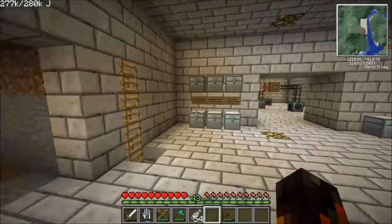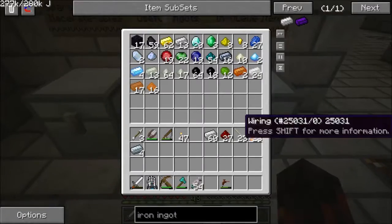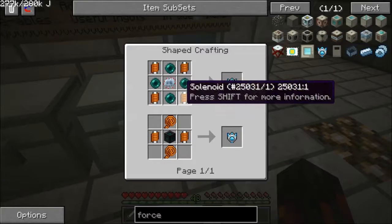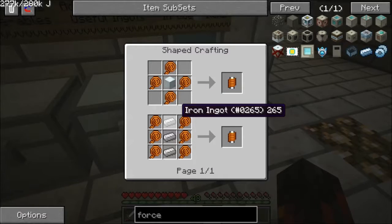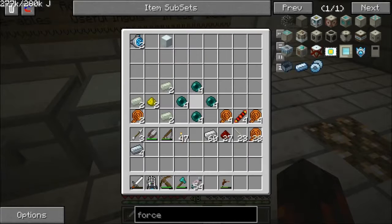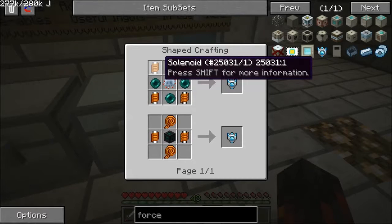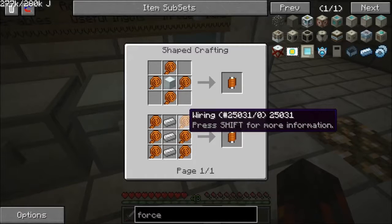Let's gather up some more gold. Four refined iron is for the electronic circuits, and I believe these were set aside for solenoids. I need four force field emitters, so that means I need four solenoids for one emitter — four times four is 16 solenoids. Three iron per solenoid, so three times 16 is 48. Which means we have enough iron for all the solenoids, but not enough wiring.